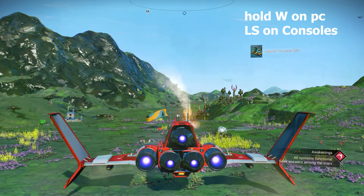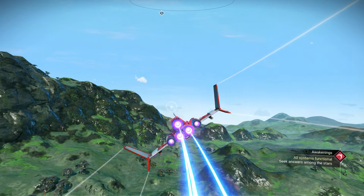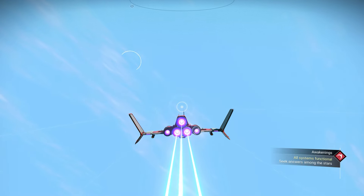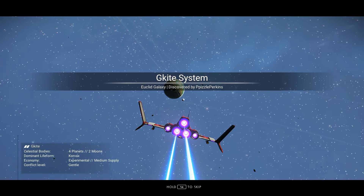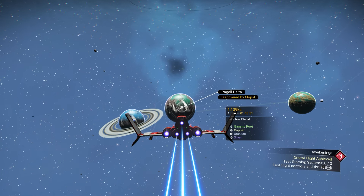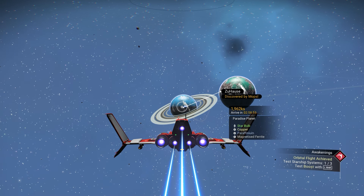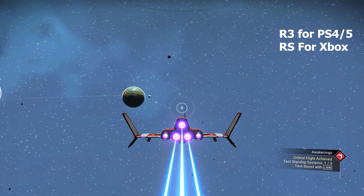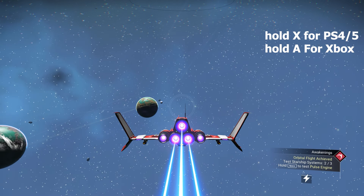Let's take off with our ship for the first time. You can see how beautiful it is — it's pretty awesome. We need to go to space now. We reached space for the first time! You can see there's a planet and a moon, and a radioactive planet and a paradise planet over there. The game wants us to test the starship systems — boost with Shift on PC to go faster, and hold Space for the pulse engine to move at the speed of light.